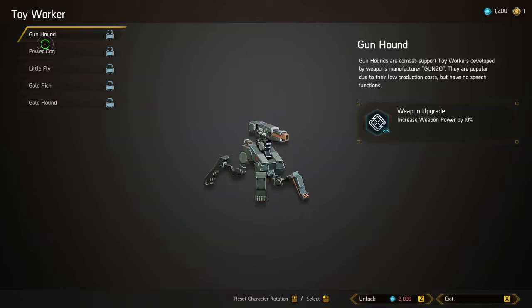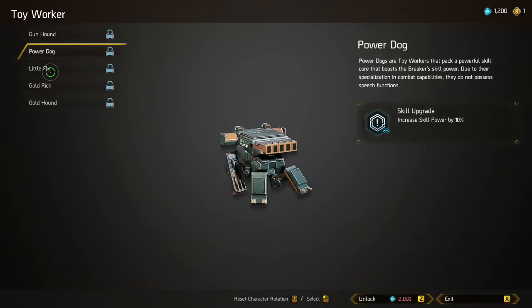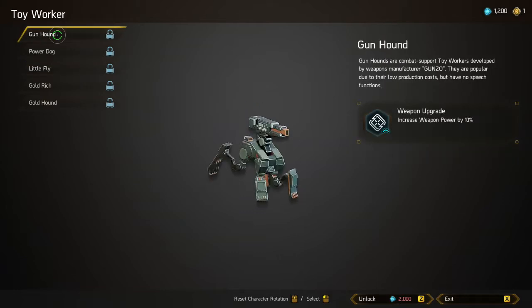Next up we have the toy worker system — these are account upgrades that are fairly pricey. With breakers costing about a thousand Krons, toy workers come in at two thousand Krons, but what's great is you can equip them on any of your breakers. As an example, the Gun Hound increases weapon power by ten percent. I haven't unlocked any yet due to the price since I was focused on trying out more breakers, but it's another fantastic part of the game for customizing your play style.